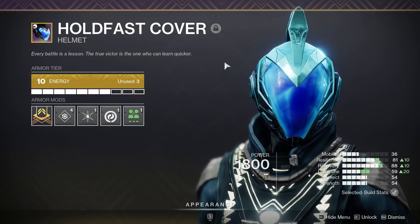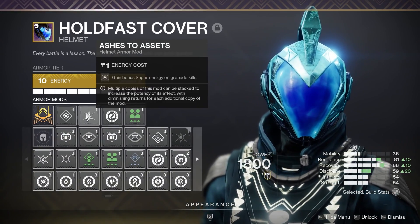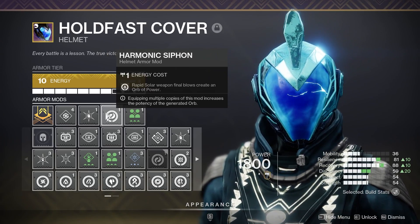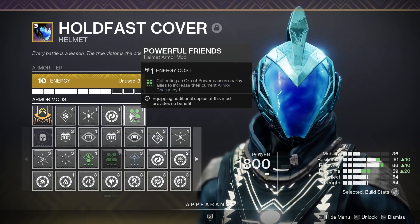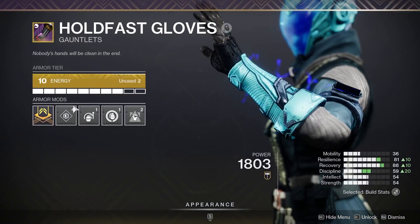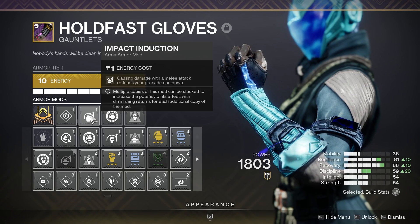Moving on to the mods that make the build really good: on the helmet we have a Recovery mod, Ashes to Assets which grants bonus super energy on grenade kills, Harmonic Siphon where rapid Solar weapon final blows create an orb of power, and Powerful Friends.